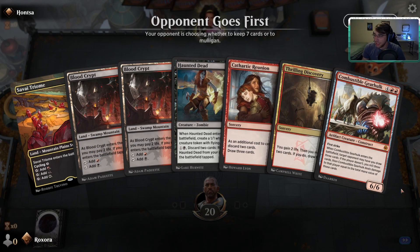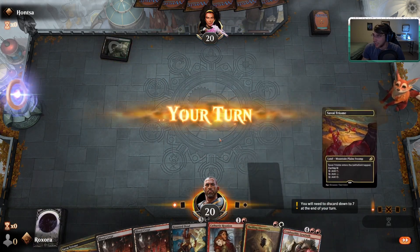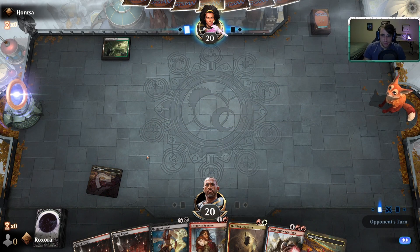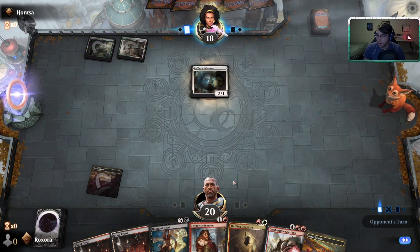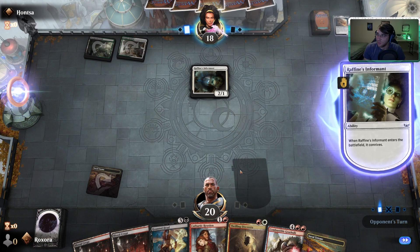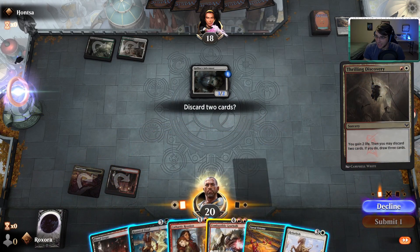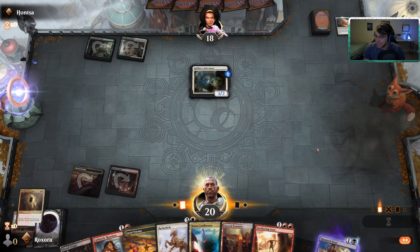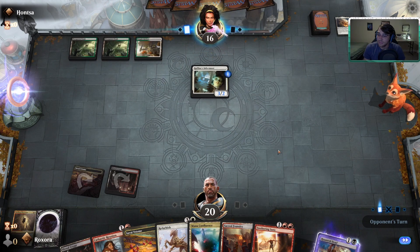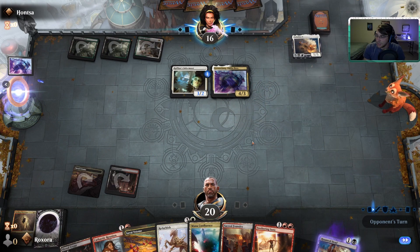Game three — our hand is pretty good with a Gearhulk and some discard effects. Looks like a black-green deck, probably going to Thoughtseize us. Oh no — this is the real Reanimator deck of the format. We see Porhelion — we're kind of screwed because there's really only one play we can make. We're pretty dead. They're going to play whatever his name is and win the game.